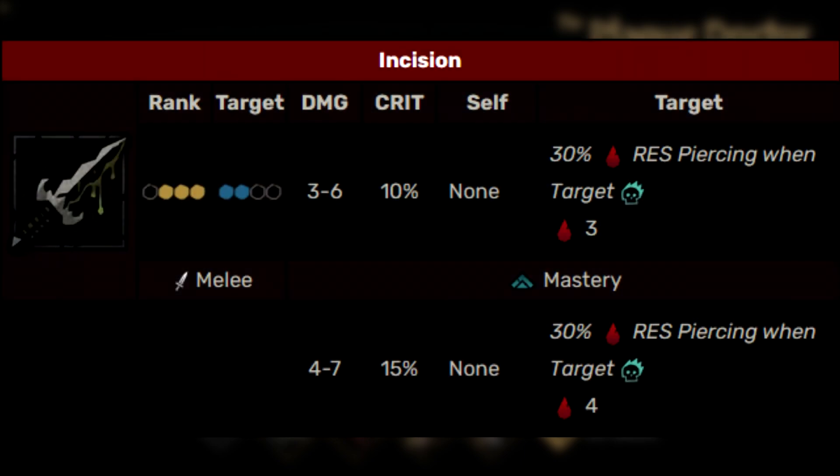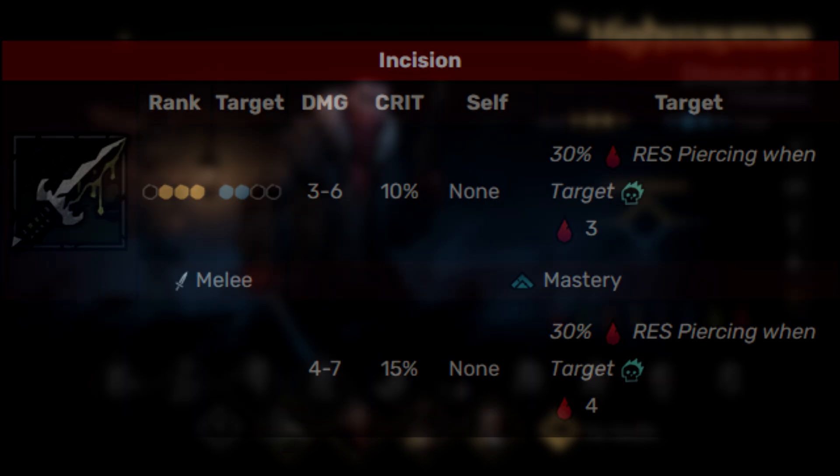Next we have Incision. This is her stabbing ability — her bleed ability as well, her only bleed ability. This is one that can be used from the front ranks, which does make it a little different than some of her other abilities. This ability can actually hit for decent damage while also bleeding the target, and it also has resistance piercing when the target is comboed.